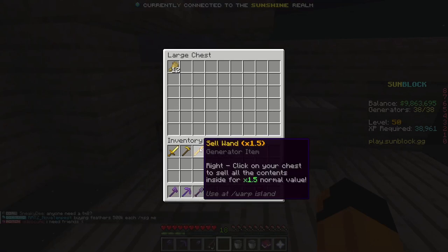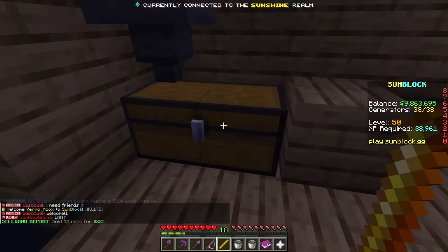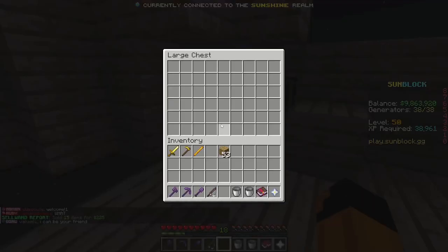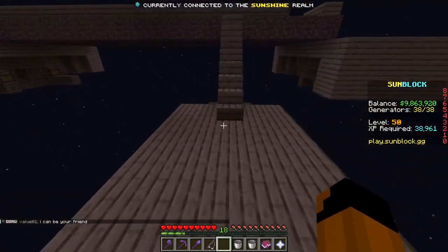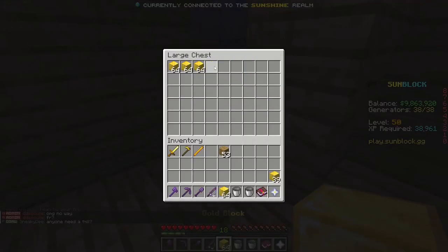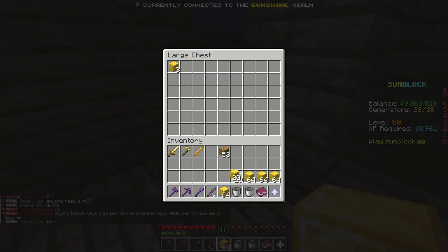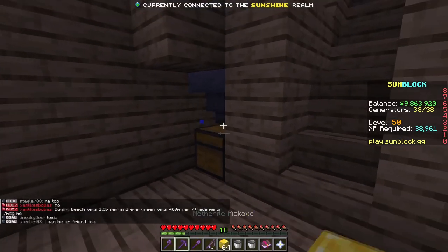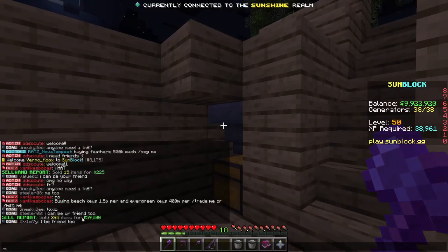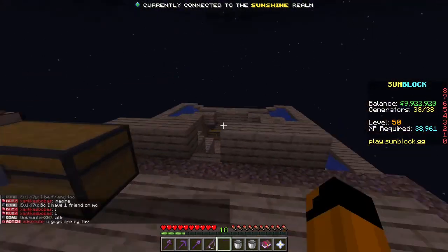Now that we have it working: until you get a sell wand, all you have to do to use a sell wand is hold it and right-click on the chest — it will sell things for more than the regular price. But if you don't have one yet, go over to a generator that has stuff in it, take the items out. As you can see, it shows how much one sells for — it sells for 200 per gold block, and you use slash sell. So once you want to sell, just use /sell and it will sell your items for that price. I hope this tutorial helped you start out on Sunblock!